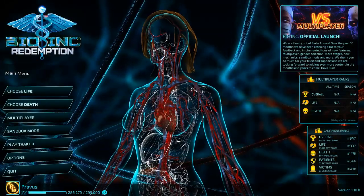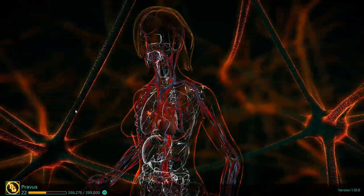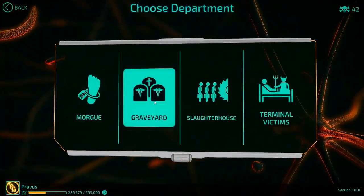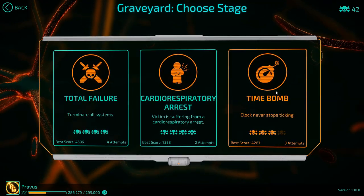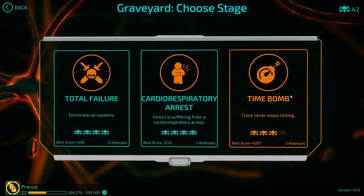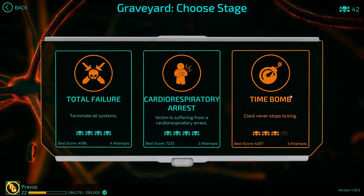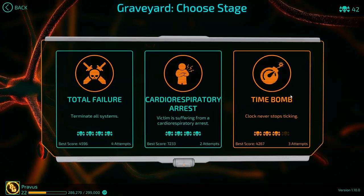Hello everybody and welcome back to Provis Gaming and more BioInk Redemption with our Lethal Difficulty Guide series. We are continuing the death campaign in the graveyard with Time Bomb, which those of you who have already played the life campaign might have some idea what is in store. The clock is always going to be ticking — ten minutes to kill your patient. Doesn't matter if you're looking at the biomap of the risk factors, you cannot afford to waste any time.